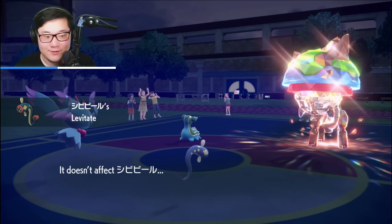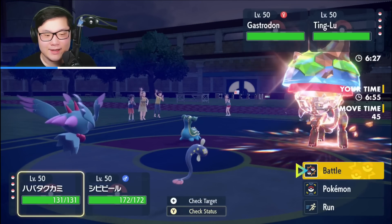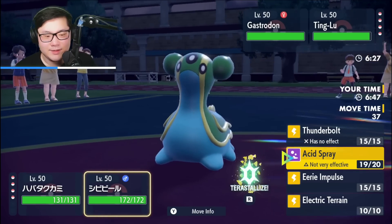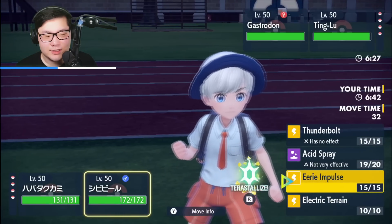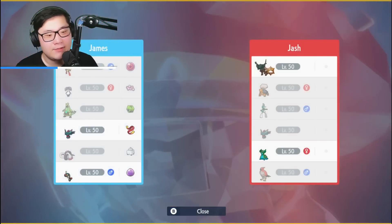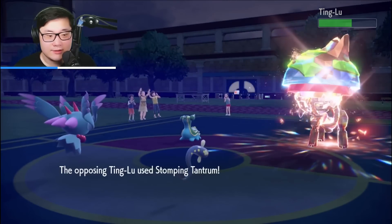I'm able to get Acid Spray off into Ting-Lu, which is really nice. Interesting to note that Ting-Lu was faster — but actually, Eelektrik is really slow, so that's not a surprise. I'm going to fire off a Moon Blast into Ting-Lu and go for Acid Spray into Gastrodon, setting up for Armarouge later. They have no punish tool so I'm fine with Acid Spraying here.